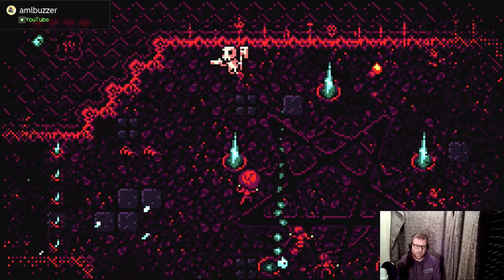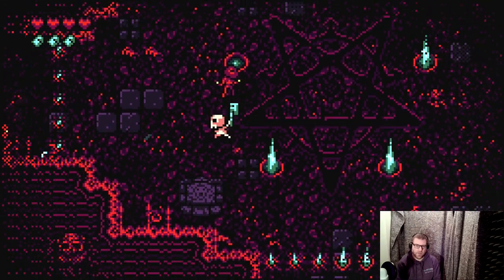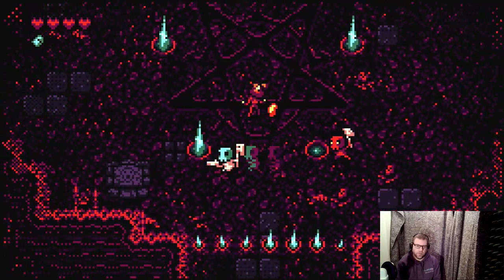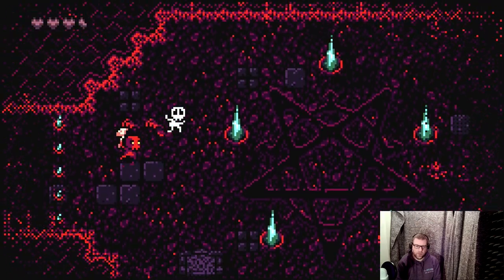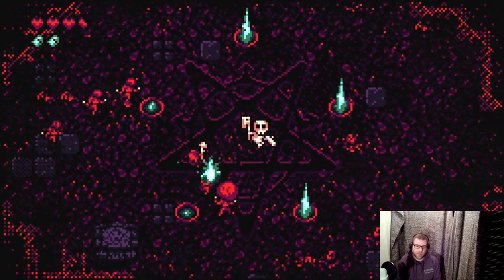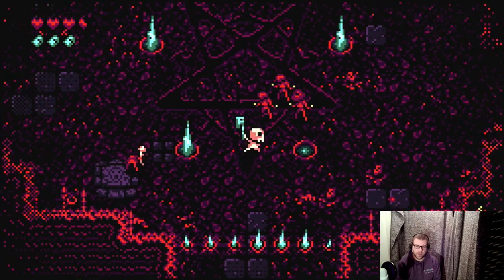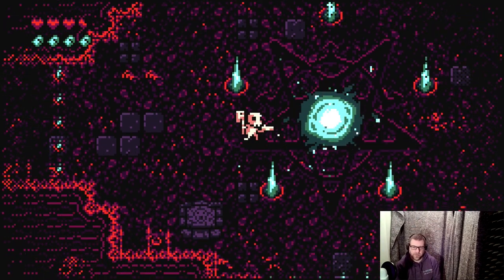Obviously the gun is useful for keeping enemies at distance, but you can't just spam it. I used the dash mechanic there, but I'm now out of bullets so I can't use my gun. I don't think you get one bullet per hit — it slowly builds up maybe half a bullet at a time. So there we go, that's the first room cleared.